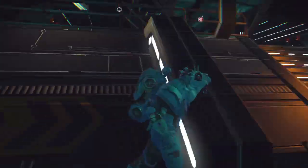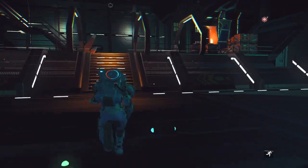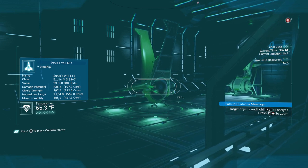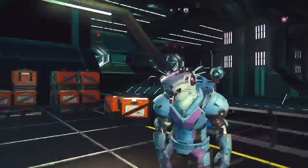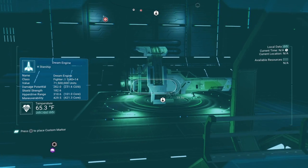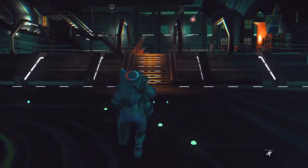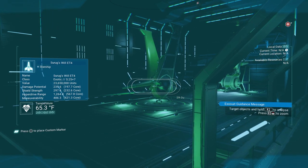The core damage potential on my fighter is 231.6, and we can compare that to the core damage potential of my exotic, which is 197.7. So yeah, my fighter's core damage potential is quite a bit more. Then maneuverability on my exotic is 421.3 for its core stat, and my fighter's is 429.5 — wait, no, sorry, it's 421.3. It's exactly the same. So the core maneuverability is exactly the same for an S exotic and an S fighter — that's interesting. It must mean it's always exactly the same.